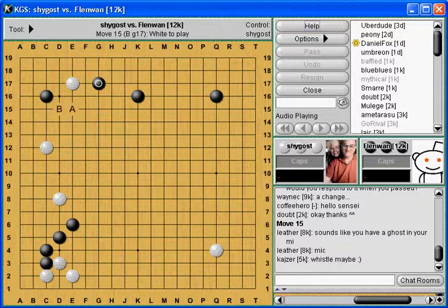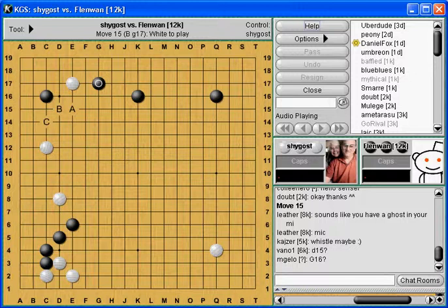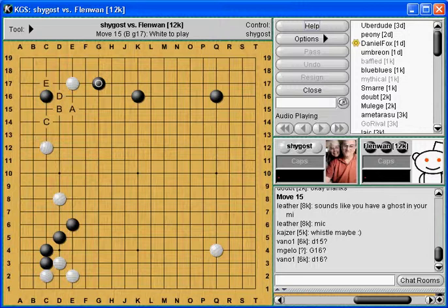Then I move it over to B. Now I'm putting pressure on the group. True, Black will still live and I'm still left with a wall with a cut in it - I don't really like that. Then I start thinking of C. True, but it's my E17 stone that's been hurt. So I want my E17 stone to get healthy, but none of these walls are working for me. So I switch altogether and go over to the D-E idea. Well, if I live locally, then I'm hurting him while I live. That sounds better to me. E or D - corner first, get rid of his life. So I'll settle on E.